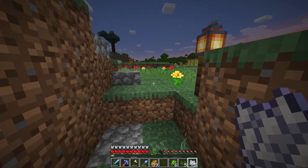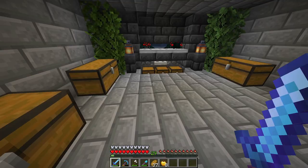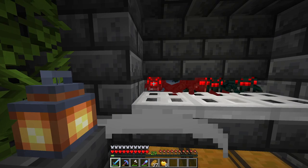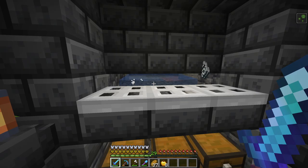Now that our enchanting setup's done, let's work on getting ourselves some of the best armor and weapons in the game. I think what I'm going to do is come down here and get myself only to level 30, and once we're level 30 I'll head back up to the overworld. All I really have to do is head up these stairs and I'm pretty much right outside my house — the spawner's really close. We're going to get myself to level 30 and then do some enchanting to get ourselves some pretty good armor. It really won't take us long to get to level 30 at all.